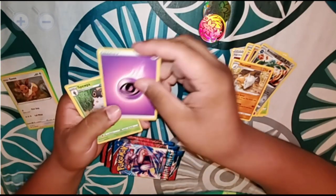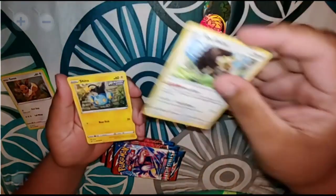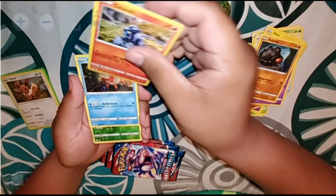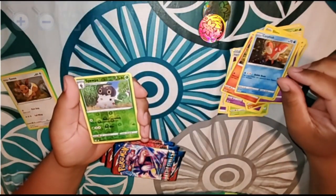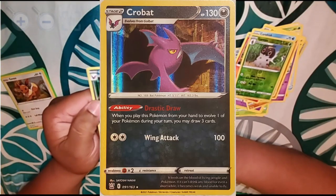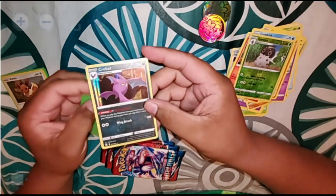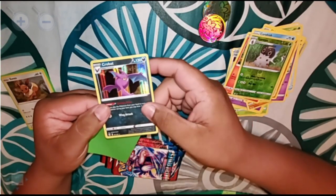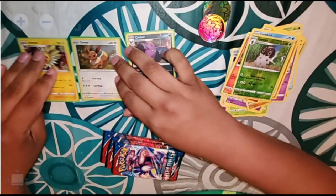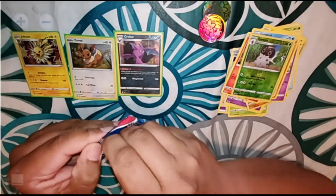Next pack: we got an energy card, and for a rare we got a holographic Crobat. That Crobat looks amazing — I love the holographic on these cards. So we got this pack and three more to open out of the blister packs.